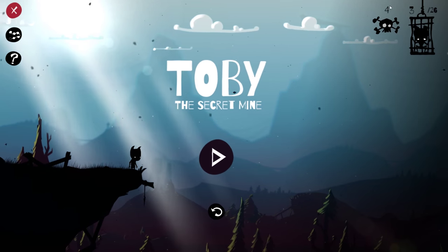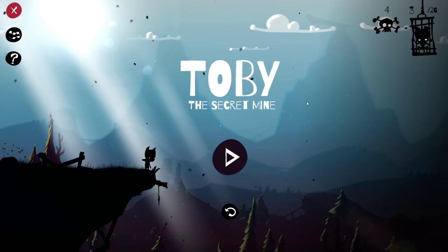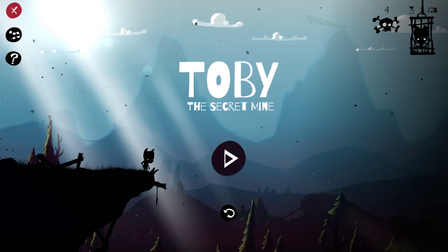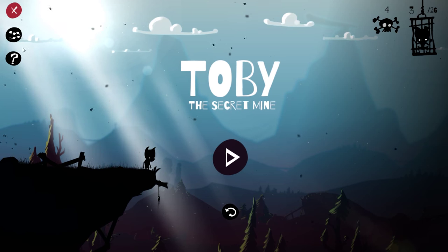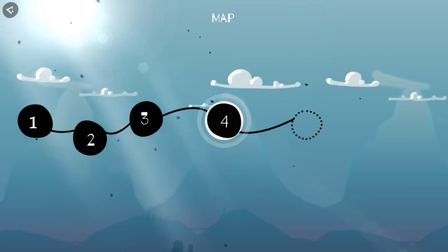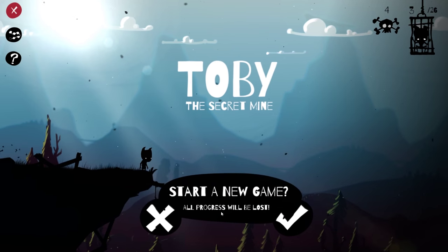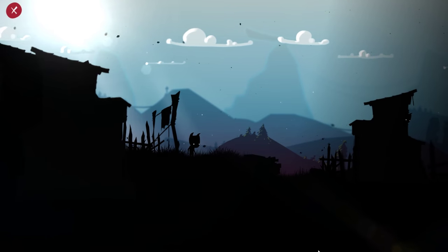The game does keep track of certain things. You can see up in the right-hand corner it keeps track of the number of deaths you've had, and also the number of these little fellows that you've rescued — that's the main aim of this game, rescuing these guys. The game doesn't give you any real tutorial, story, narrative, or voice acting; it's all given to you in the on-screen visuals. Once you've cleared a level, you get a map so you can go back to something you've already done.